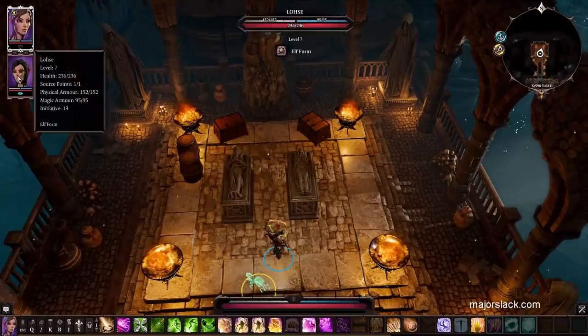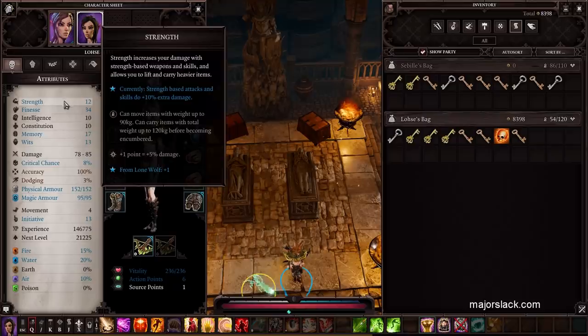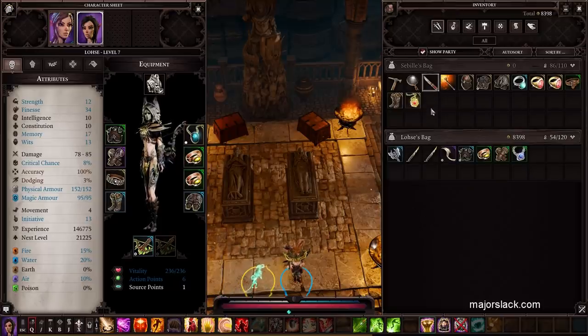Hopefully you have one character with at least 12 strength to start out with. You can use some gear and some skills to get it up to 18 strength. I've had you hang on to certain pieces of gear along the way. At the very least you should have Migo's Breastplate, which gives you plus one strength, and the Viper's Tongue, which is a one-handed sword that also gives you plus one strength.